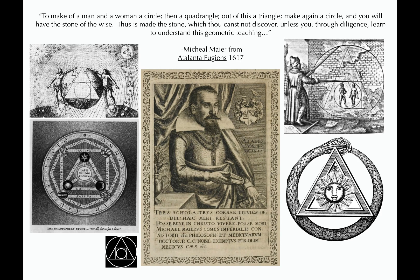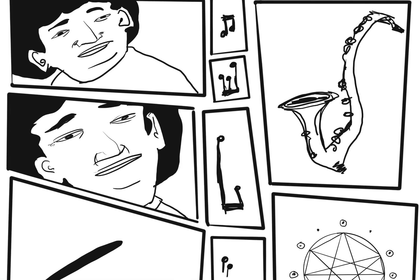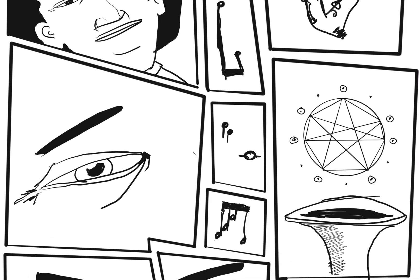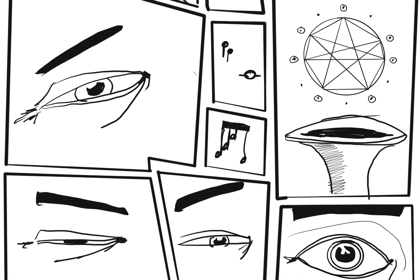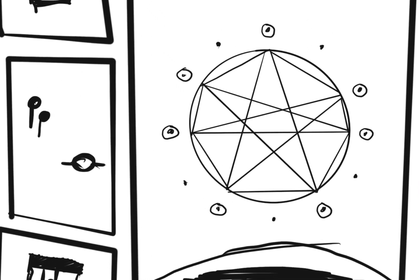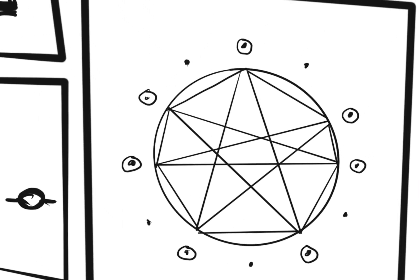Thus is made the stone, which thou canst not discover unless you, through diligence, learn to understand this geometric teaching — from the famous alchemist Michael Myers' book. But as an effort to avoid megalomaniacish pretensions, and since it creates all the seven-tone scales which we are already familiar with, I think maybe we can just call this the common stone instead of the philosopher's stone. I call any shape made by applying the logic of a circle to a given scale a stone. And any stone can be placed upon the Noodle Crutch.